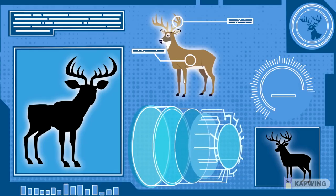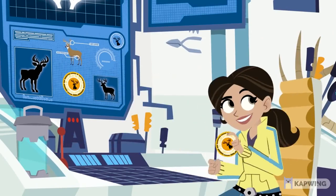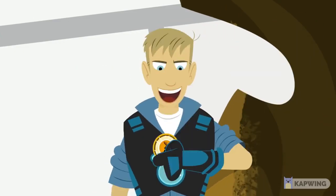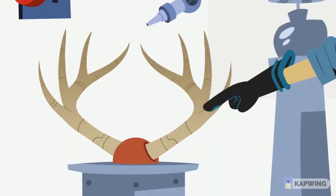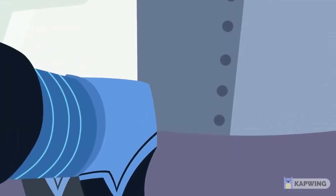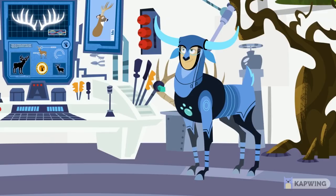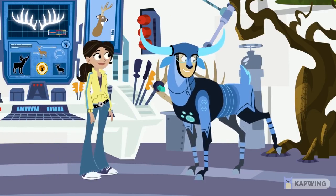Rent Whitetail Deer Power Disk! Touch! Insert Creature Power Disk. Touch Deer or Antler. And activate Whitetail Deer Power! Wow! I feel graceful and deer-like!